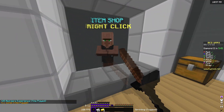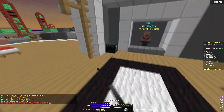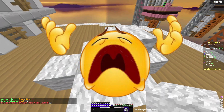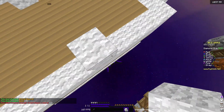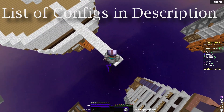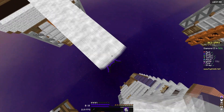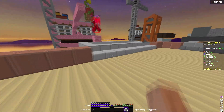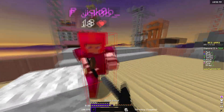My configs are really basic — just reach and fast place. I did put on an auto clicker but it doesn't work, sadly. Very unfortunate. But Raven is an amazing cheat mod because, to my knowledge, the reach and most of the modules work really well, considering it's completely free to use. That's pretty insane.